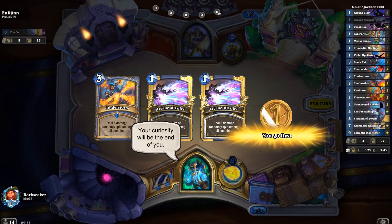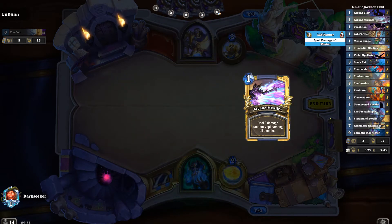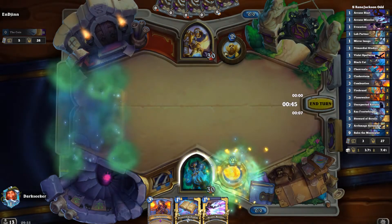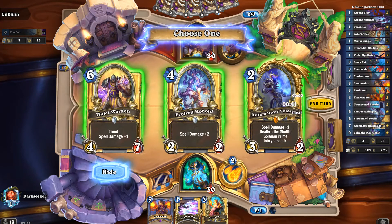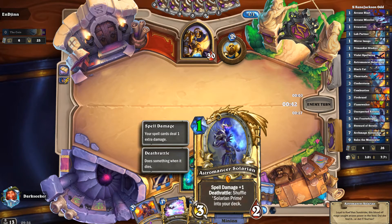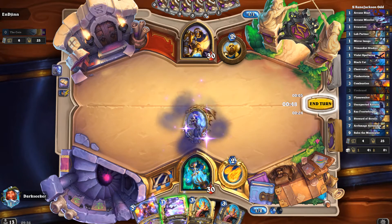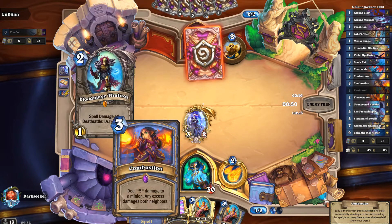It's a paladin — a Wild paladin. What do paladins play in Wild? They're usually Mech Paladins, right? They like to magnetize their mechs, combine them together, make them big. Astromancer is great here. Let's see if we can burst him down before the mechs become a problem.